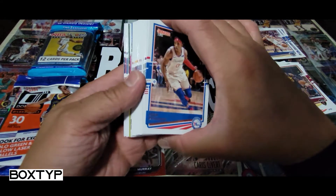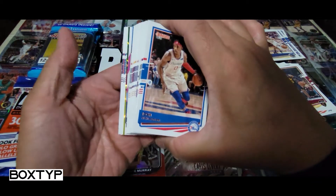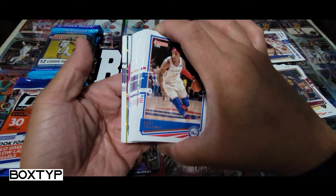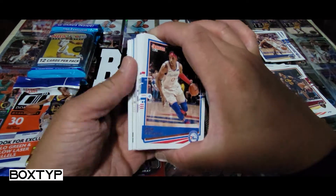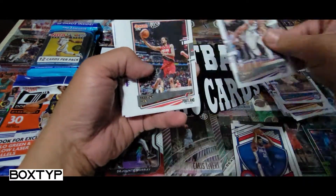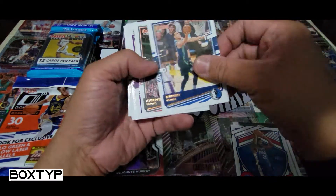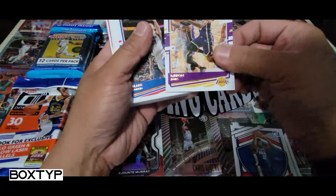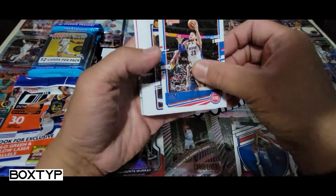I can see one here — it looks like it's not a base card. I'm thinking this is a Power in the Paint, but now it's a holo green and yellow laser! Hopefully it's a good player. We've got Josh Richardson, Trevor Ariza, Anthony Simons, and LeBron James. I don't have this yet — hopefully it's LBJ. A holo green LeBron would be nice!